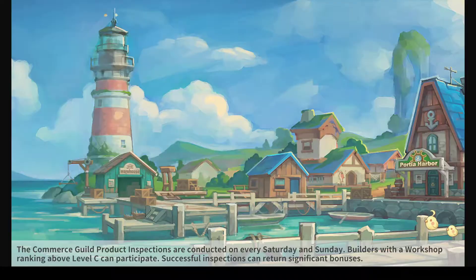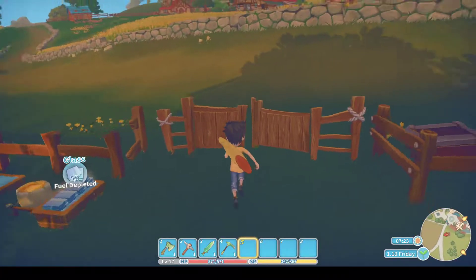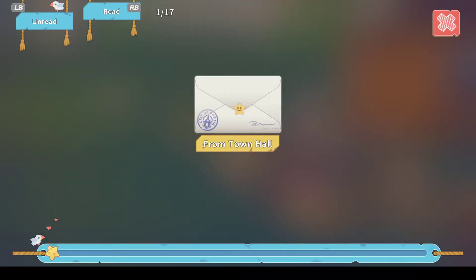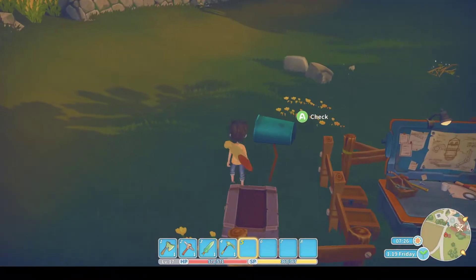A few things to do: check my mail, get a new commission, and then start the Day of the Bright Sun. From the town hall: today is the Day of the Bright Sun, celebrations will start at 10am in Peach Plaza. Don't be late or there will be no presents for you — well, we can't have that now can we?